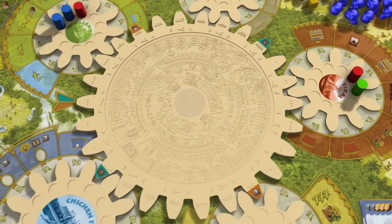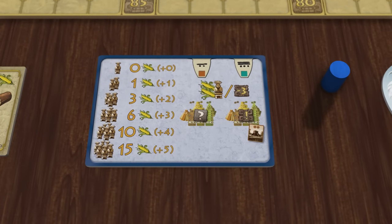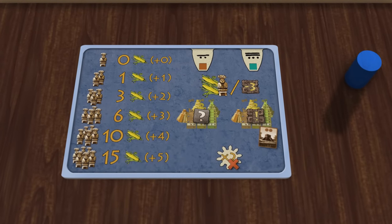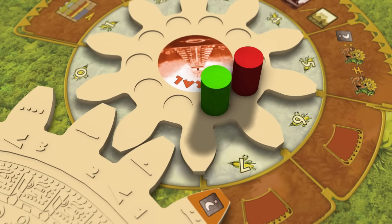And finally, when the calendar advances you may choose to advance it 2 days instead of 1. You only get to do this if you were the one that placed a worker on the starting player space, whether or not you are then the starting player. There are some restrictions on advancing the calendar twice. The first one being that if you do advance it twice you have to flip over your player aid to the dark side, and once it's flipped over you cannot choose to advance the calendar twice again. The second restriction is that you may not advance the calendar twice if the second rotation of the gear would push a worker off the end of one of the gears.